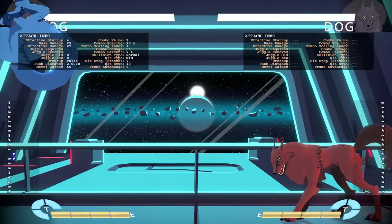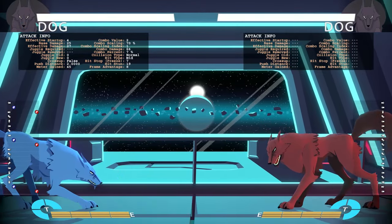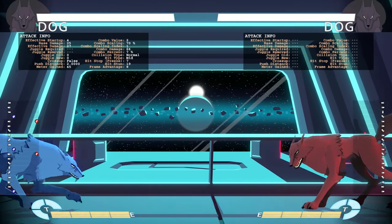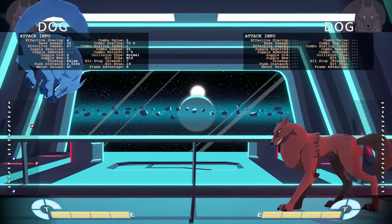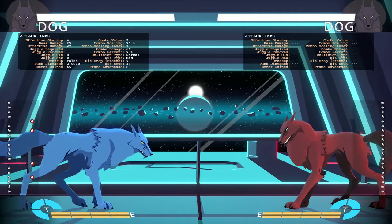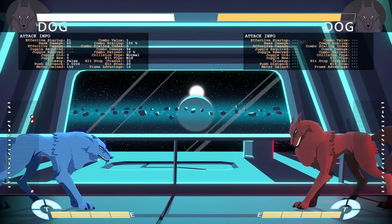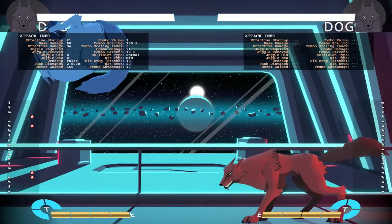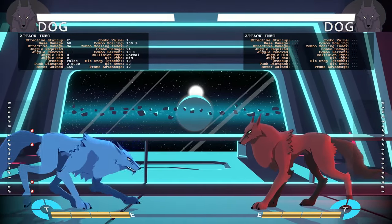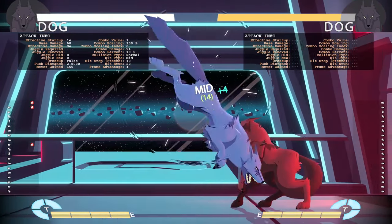He doesn't have any projectiles, so the run is his main movement option to get in. He has pretty good pressure with his run. That's one of his specials. His other special is the pinwheel attack, and there are three versions of this too. Hard punch pinwheel uses a dragon punch motion and goes about half screen. The pinwheel itself doesn't attack — you have to follow up with a punch to do the dive punch.